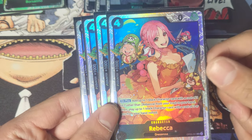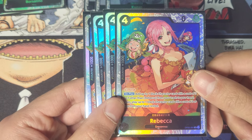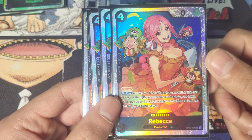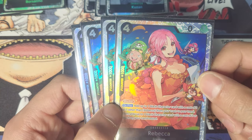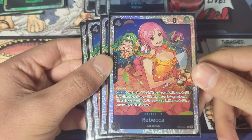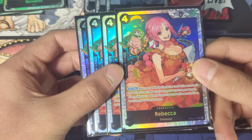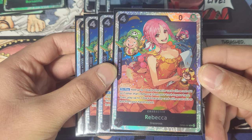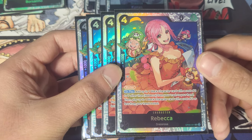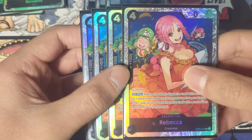Next we have Rebecca. She searches your trash for a card between three and seven cost — everything from Bartolomeo all the way through several cards further. Once you search for that card, you can play one with a cost of three or lower from your hand. She's also a blocker with a 1k counter. The weakness of Rebecca is she has zero power, making her a prime target for red cards like Marco or the new red Robin one-drop. But she's getting value no matter what because you're adding a card to your hand from your trash. More often than not you'll be searching Hina from your trash and playing her.